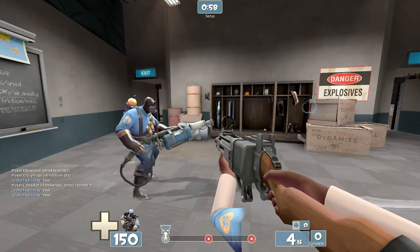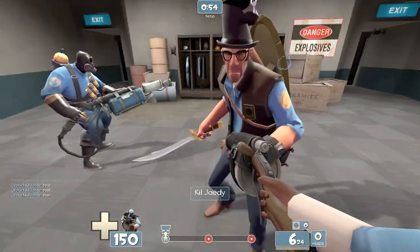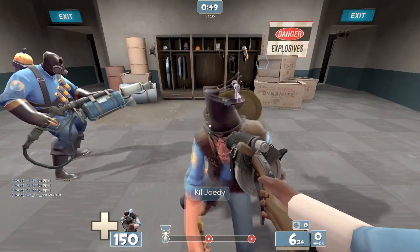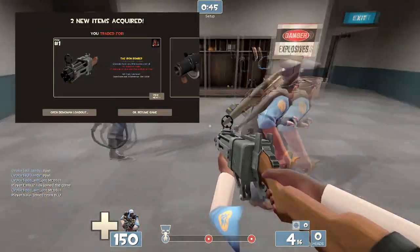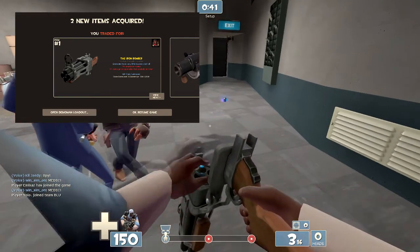There's the Iron Bomber, which is this, and the Quickie Bomb Launcher, which is this. There's a gibber sniper hitting me so that's not very useful. So I have the Iron Bomber stacked in front of me — the grenades have very little bounce and roll, as you can see here. Normally it'd bounce but like that happens.